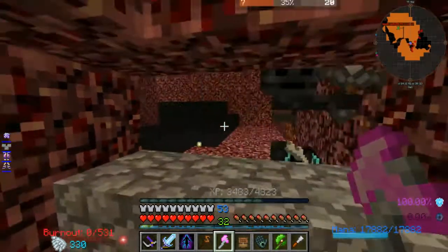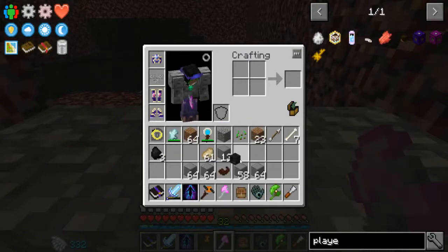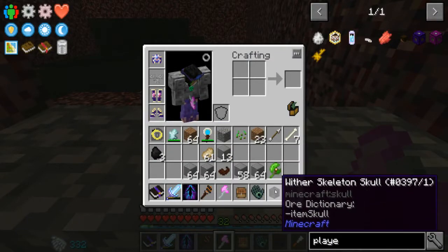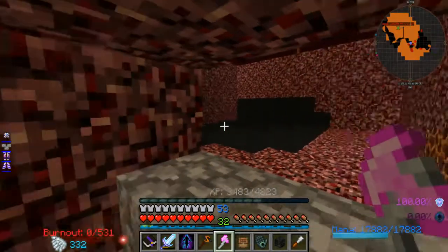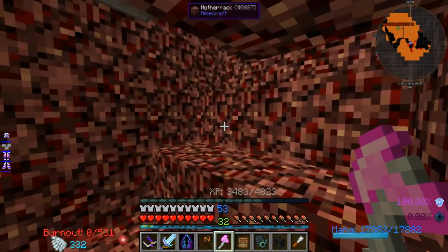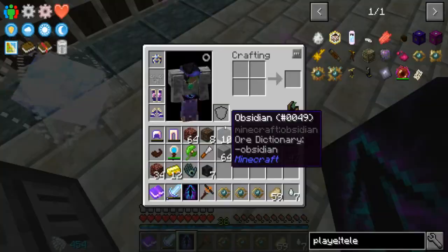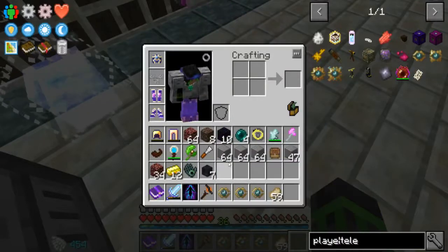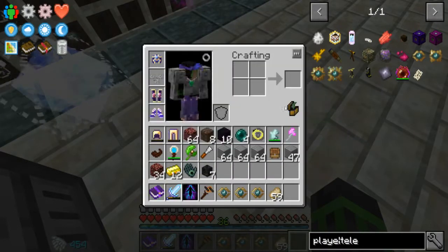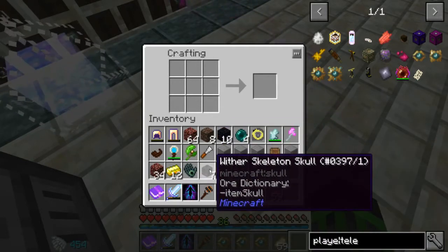I made an enchantment on my axe — supposedly it gives a better chance of getting heads. Got one already. I'm going to sit here for a little bit, probably get a dozen or so of these. I do have a couple other things I need nether stars and beacons for, particularly the blood altar needs that. I'll probably figure out where I'm going to fight the wither. Well, I didn't get a dozen — I got seven. And at the same time I managed to get seven ghast tears as well, which is a little annoying that I was getting those just as much.